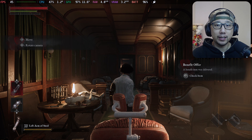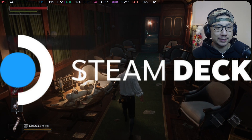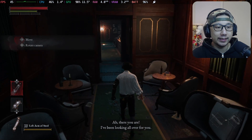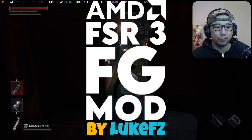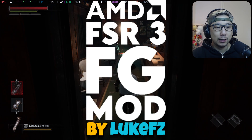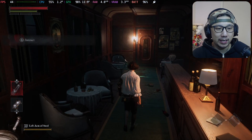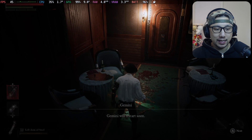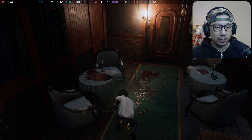Hello everybody, welcome to the channel. Today let's take a look at Lies of P - this game just came out, so I had to install it on my Steam Deck. I'm going to show you the gameplay natively, then with the FSR 3.0 frame generation mod by LukeFZ, and see if we get any performance gains, UI flickering, artifacts, or ghosting. Finally, I'll take you to desktop mode and show you how to install the mod.